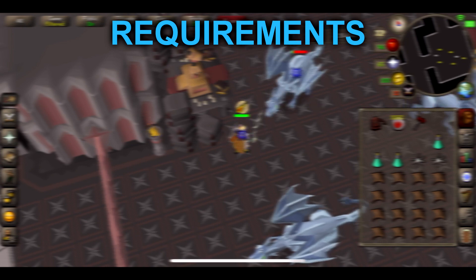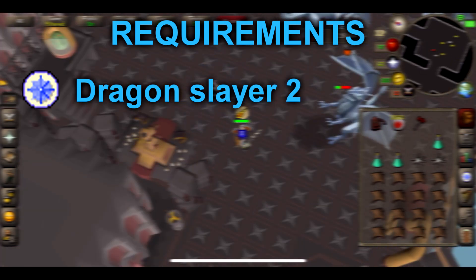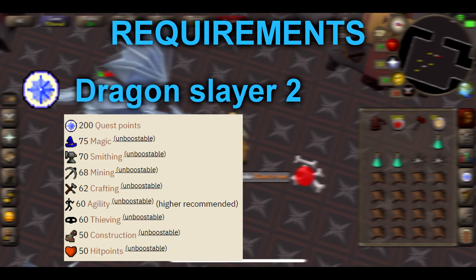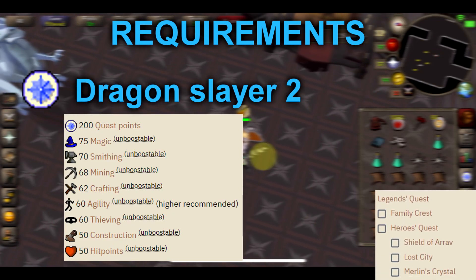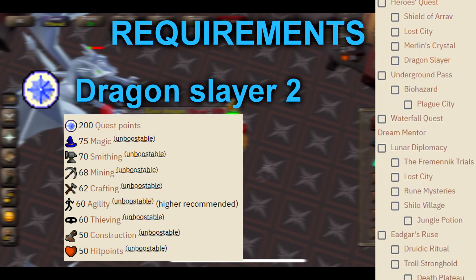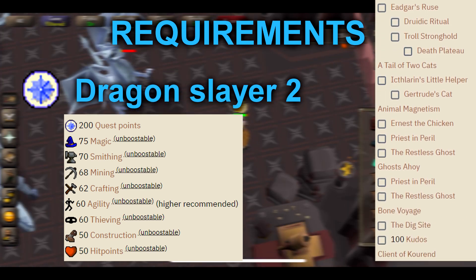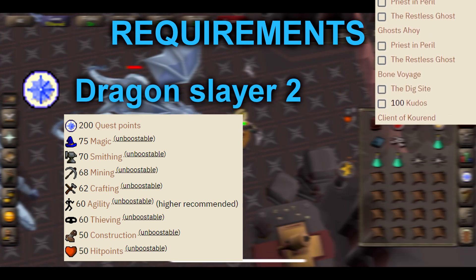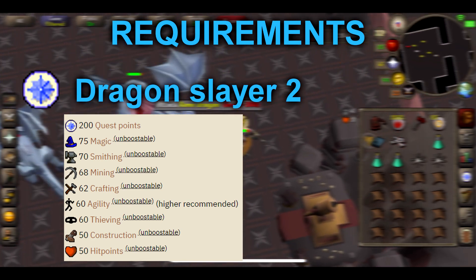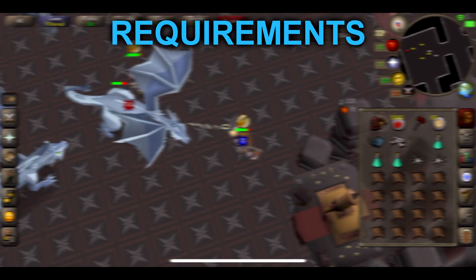The only requirement to kill Rune Dragons is completion of Dragon Slayer 2, which is a grandmaster quest. It is very difficult — you need a lot of high skills and a lot of quests to complete it, and you come across a lot of high-level NPCs. However, I 100% recommend doing it. You need the quest points and there are a lot of benefits, like killing Rune Dragons and also killing things like Vorkath.